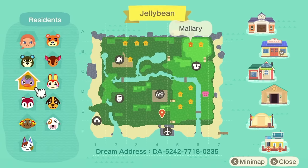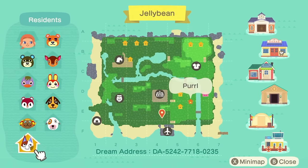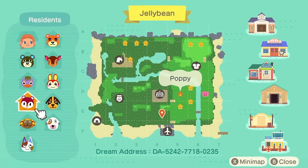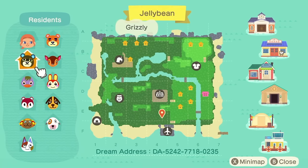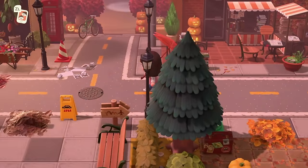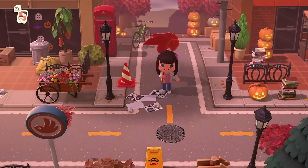My villagers are Grizzly, Mallory, Poppy, Frita, Pearl, Bones, Butch, Bunny, Fauna, and Teddy. I think my favourite here has to be Grizzly — I just love Grizzly, he's so cute. Now this town was getting ready for Halloween, hence why there's a load of pumpkins everywhere, and it's not just set in autumn with leaves.